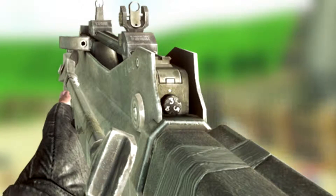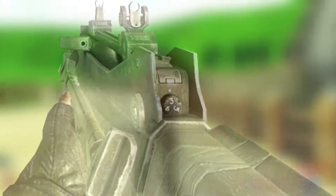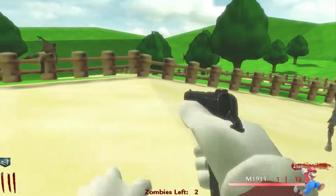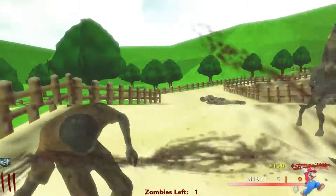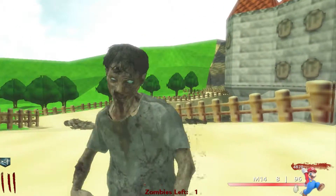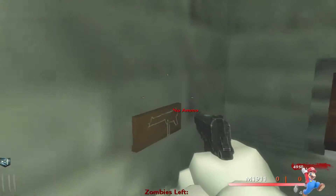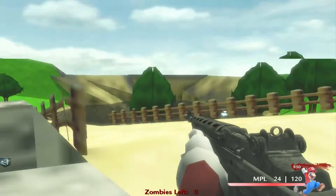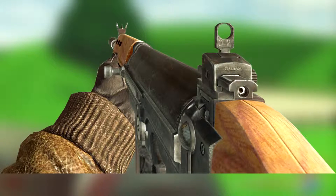Number 9 is the FAMAS from Black Ops 1. It has a high rate of fire and pretty low recoil. The only problem — which is why it's not higher on the list — is its pretty low ammo count, especially paired with that high rate of fire, which does not couple well in zombies. It's not a wall weapon either, so that's a downside. When you pack-a-punch it, it gets more powerful, gains more ammo, and gains a red dot sight.